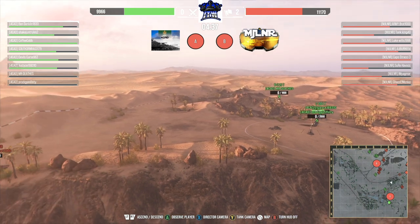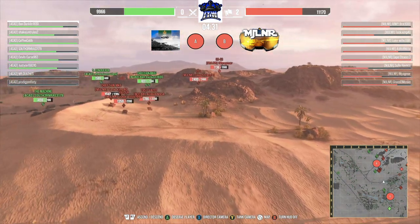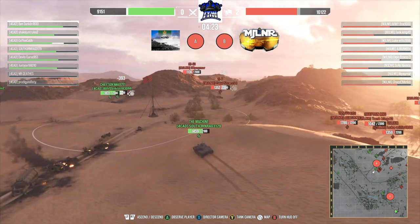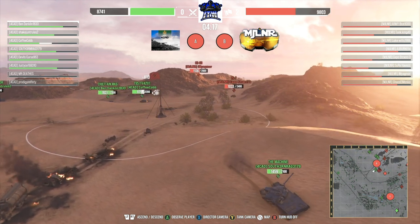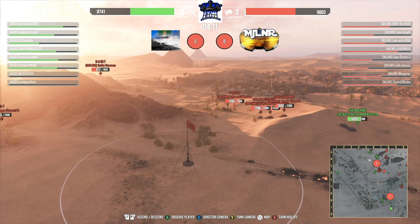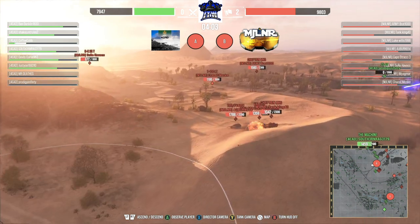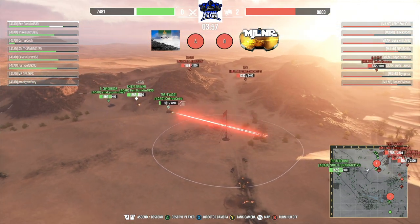A strat like that on defense isn't bad — just bleed them out for time. You don't really need to push, you just need to hold as long as you can. Southern is taking shots in the IS-7 — pushed up a little bit too far, three out of four shots penetrating the IS-7, dropping it down to a thousand hit points. Still, with that many hit points he's able to take some risky plays if needed. Mjolnir right now with the double Valor, Chieftain, Super Conqueror just lined up watching over B flag.